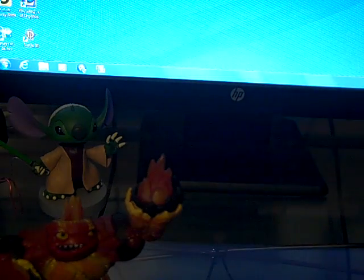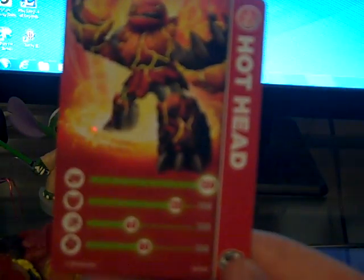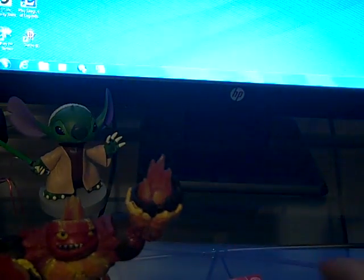And here is his card down here, tucked away underneath him. And there's his sticker. Here's his card — his stats are pretty good. He has 150 power, 120 defense, 60% speed, and 80% luck.